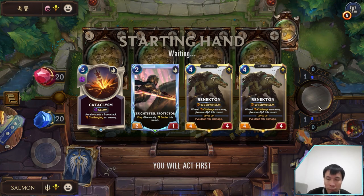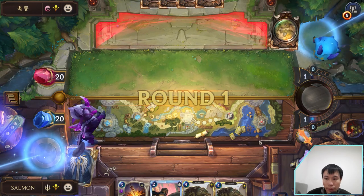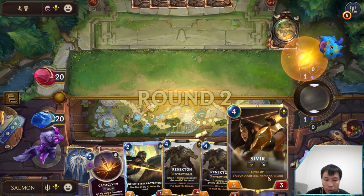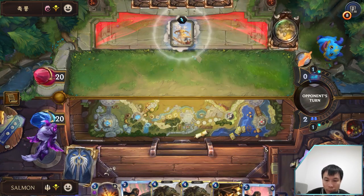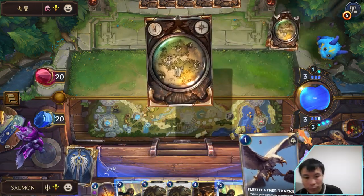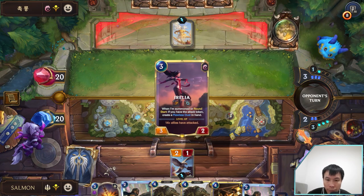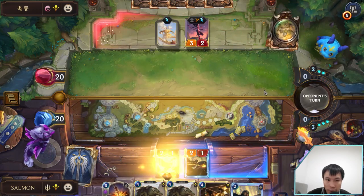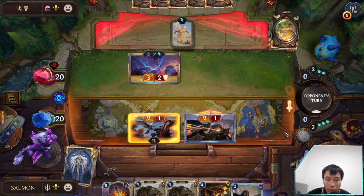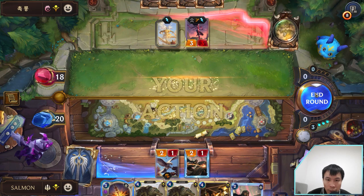Irelia Azir. Double Renekton is okay because Renekton gives us a good spell — Relentless Predator. Too many champions right now but that's okay. Drawing double Sivir is not really what we want. Just in the right time, Fleetfeather Tracker came to my hand. Then he will lose his Irelia, right? Unless he has a way to recall it. Such a common card to run in Ionia.